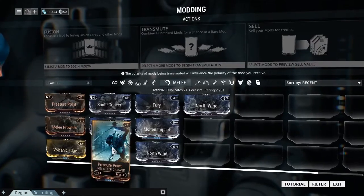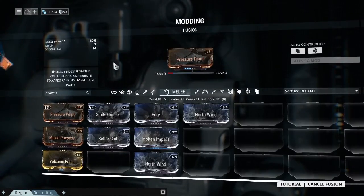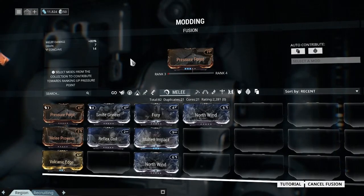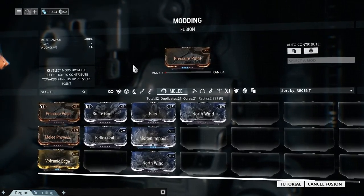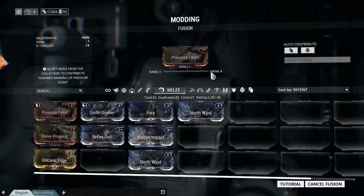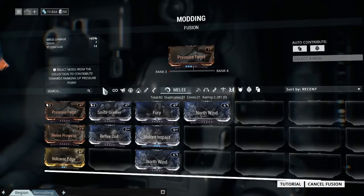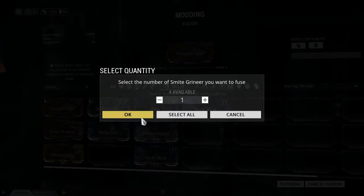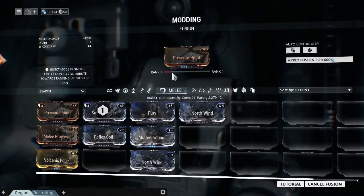I want to level up this Pressure Point, so I hit Fusion. Let's try a couple of things out and look at this XP bar. Currently it's at rank 3 and next will be rank 4. If I add just one of these Smite Grineers to that, it went up about a fifth of the way.